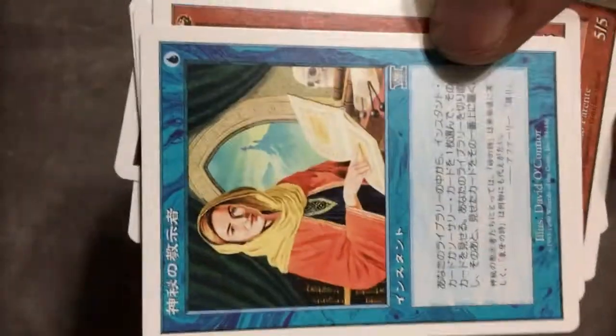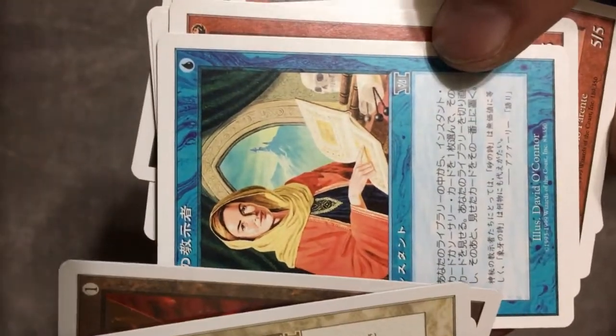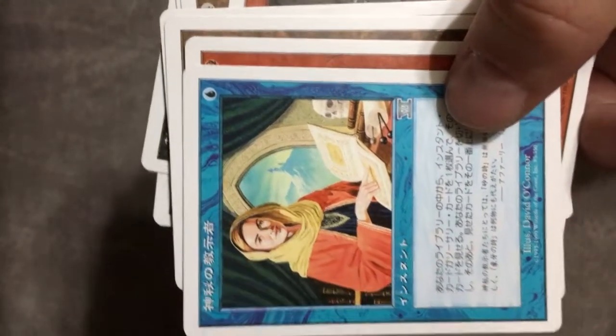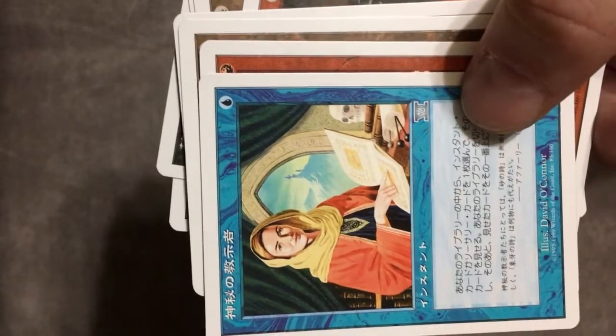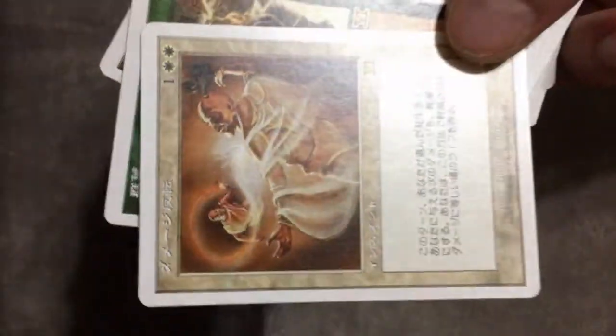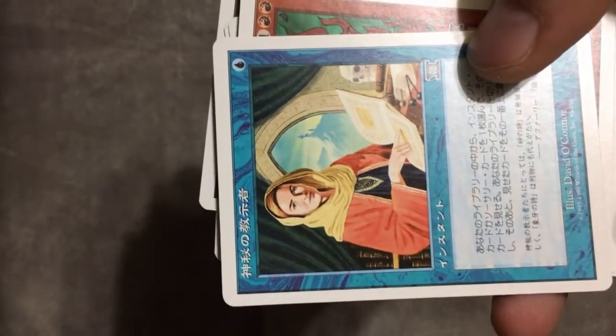That was decent. We got the Mystical Tutor. Like I said, going for uncommons in these — because you get 9 uncommons in the tournament pack, and there's equal numbers of common, uncommon, and rares, like 121 of each per set. So going for a specific rare out of 121, you're going to get three junk rares like this. But sometimes the decent uncommons like this will bail your ass out on these 4th, 5th, 6th edition openings.